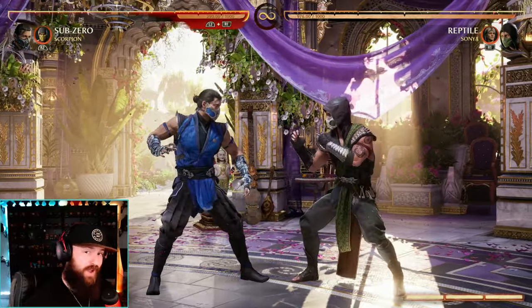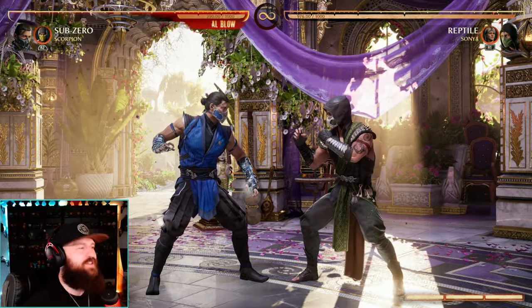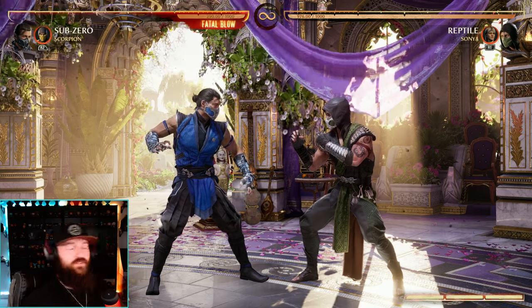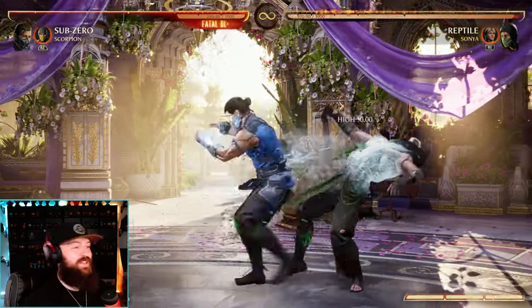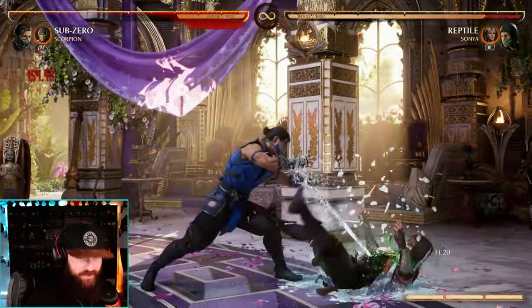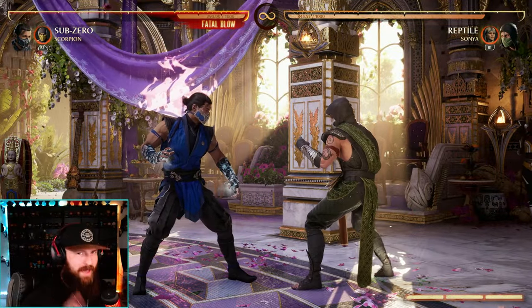Sub-Zero's 2-1 now recovers 2 frames faster and finally has more consistent combo damage scaling for both airborne and grounded opponents. Gone are the days of using that into a combo and having super damage scaling. Again, small changes, but massive for his gameplay.